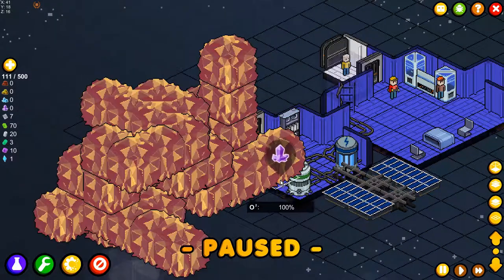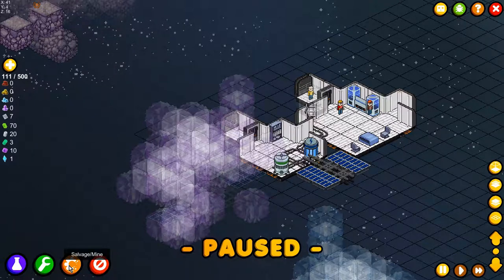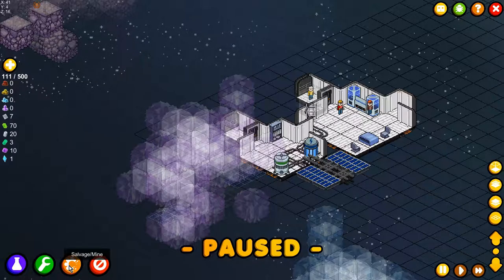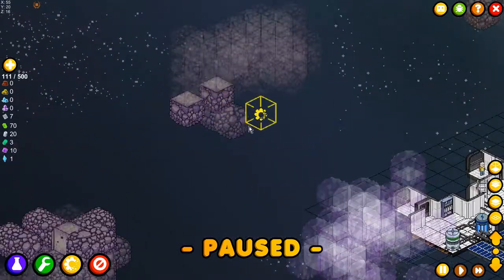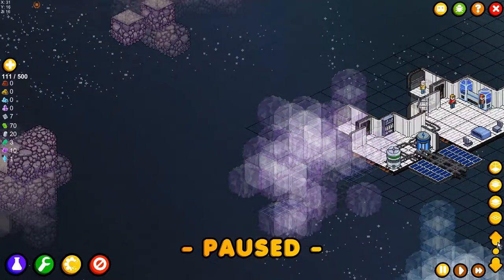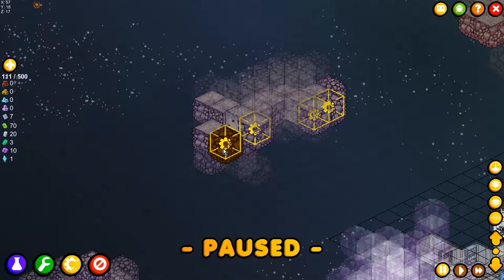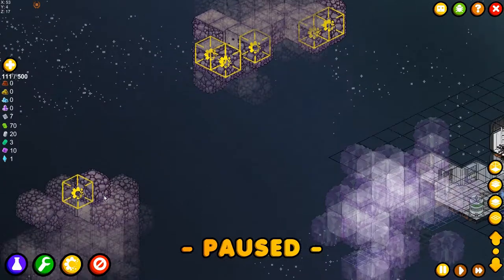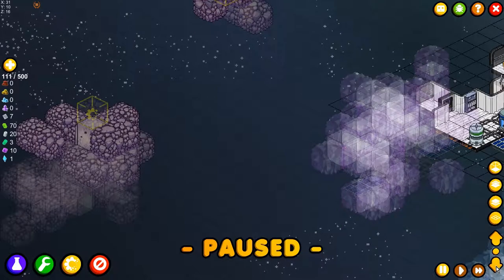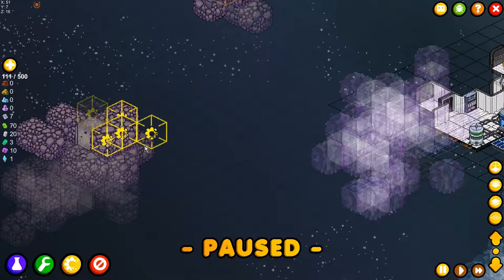All right, so this isn't a bad situation — we've got power going through here and we're not doing that bad at all. First thing, let's mine a lot of stuff because we are going to need those resources. We need to sell them for the resources we do need, because I don't have a refinery yet. So the first thing first: we need to make money.